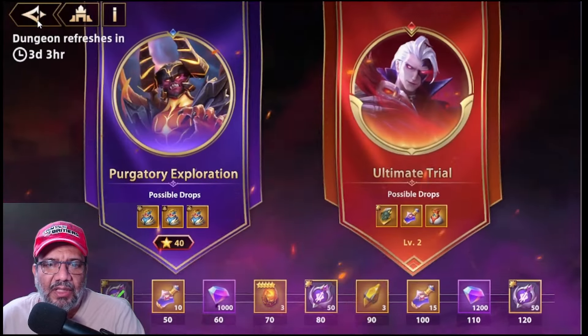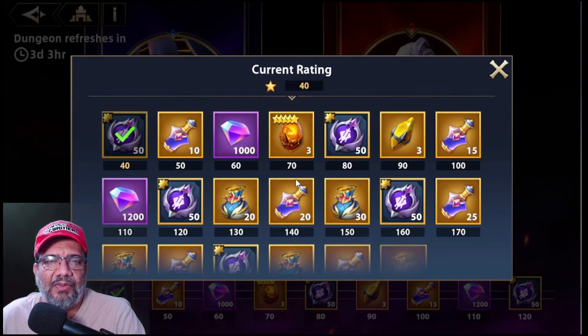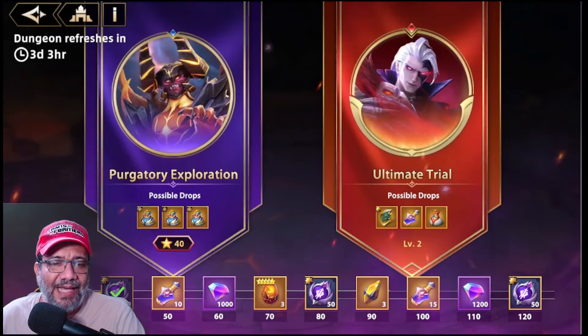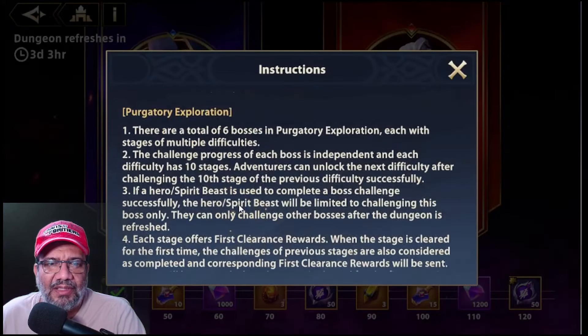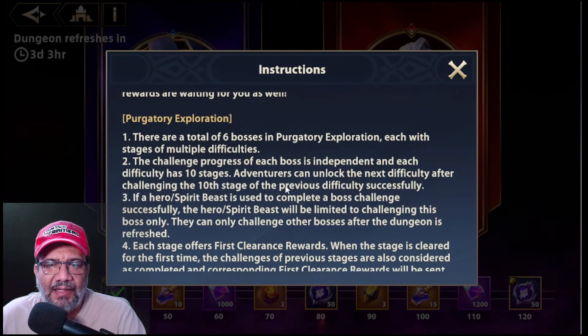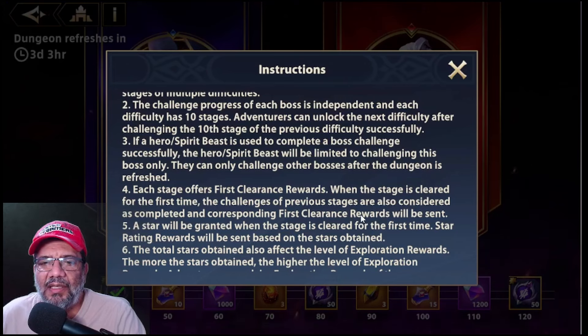As we advance in stars we'll collect these rewards shown here. There are a total of 6 bosses and 10 stages — every 10 stages the difficulty changes. Each stage offers first-clear rewards. When a stage is cleared for the first time, the previous stages' challenges are also considered completed and the prizes are sent.